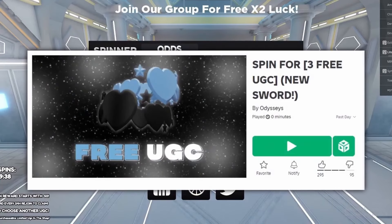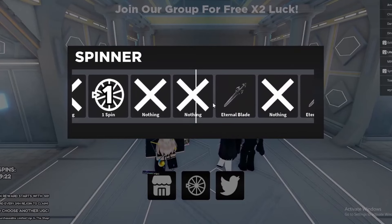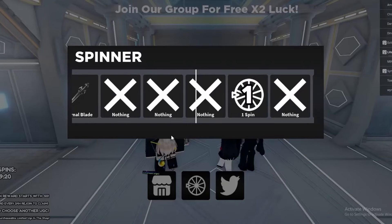To get this free item you must join this game called Spin for UGC. I like the layout of this game, plus you get to choose what item you would like to spin for. You can join the group for 2x extra luck in game. To actually get this item is kind of hard because you're spinning the wheel and you have a 1 out of 500 chance of actually getting this item.